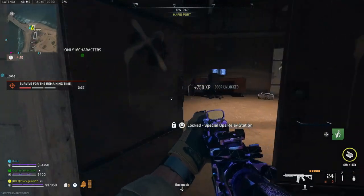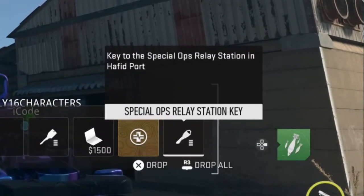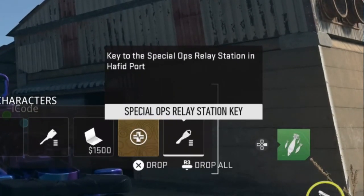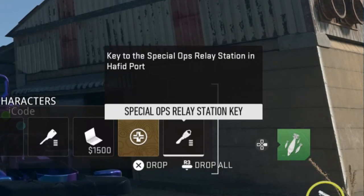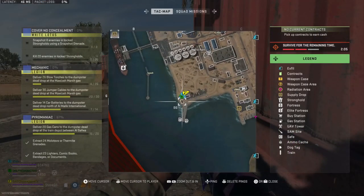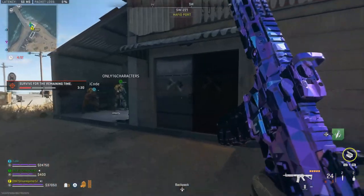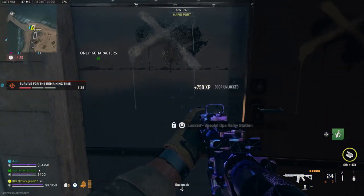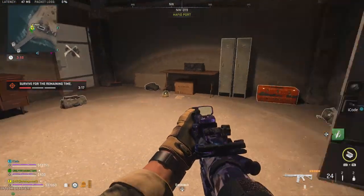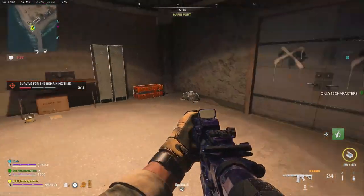The next locked key location is the Special Ops Relay Station. The description says it's a key to the Special Ops Relay Station in Haffetport with no coordinates. Haffetport is a huge area. You need to go to this small building on the southwest side of the port — run past the trailers and it's the last building right before you hit the water. Open it up and you'll get a supply box, a computer, two lockers, some cash, and some other valuable loot like a gold skull.